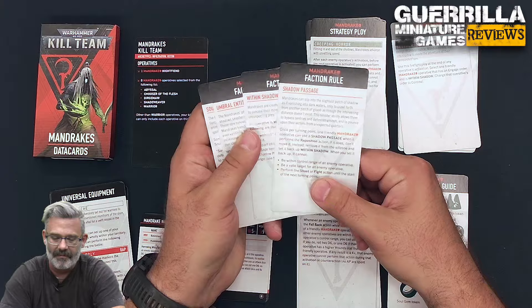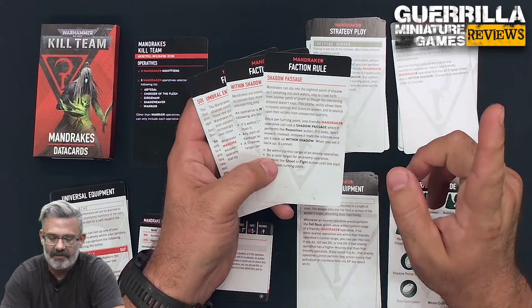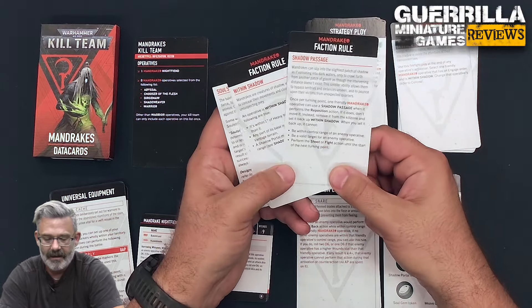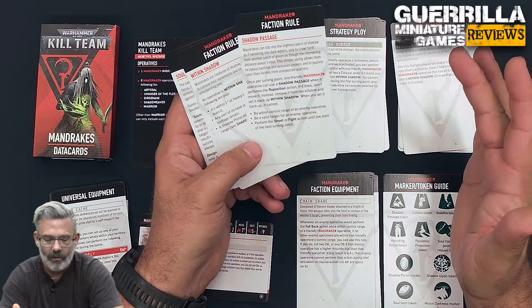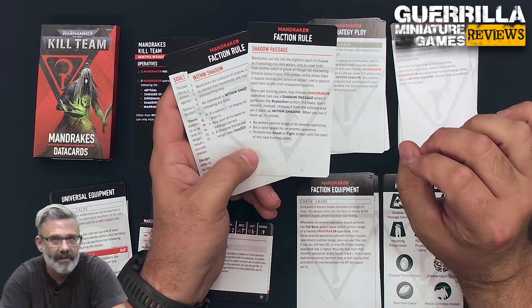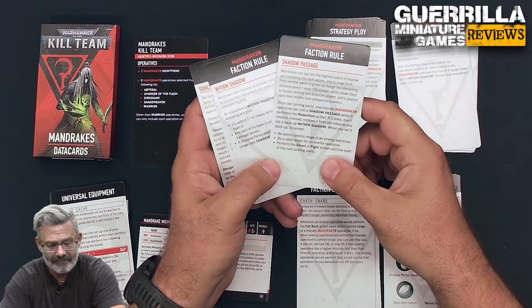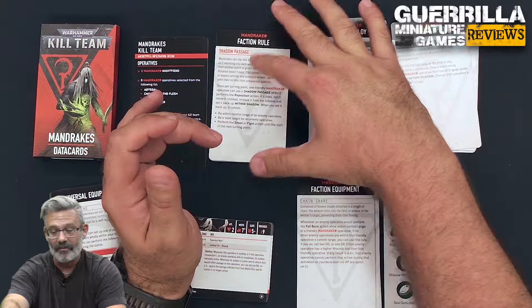Shadow Passage: Mandrakes can slip into the slightest patch of shadow. Once per turning point, one friendly Mandrake operative can use Shadow Passage when it performs a reposition action. If it does, don't move it — instead, remove it from the kill zone and set it up within shadow, where it can't be within control of the enemy, be a valid target, or perform a shoot or fight action until the start of the next turning point. It's like a slip-away ability, but hugely powerful for pushing buttons, grabbing objectives, or confirmed kill markers — there's no range limit, it's anywhere in the kill zone.